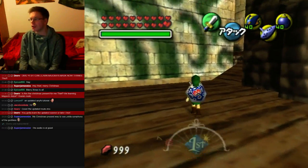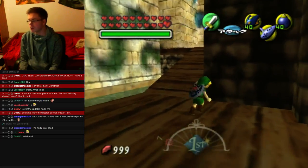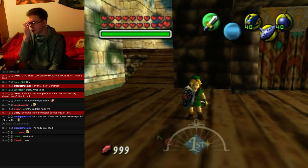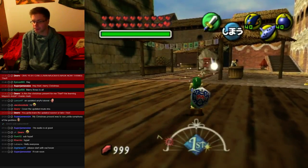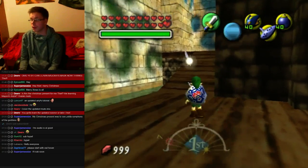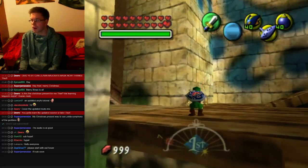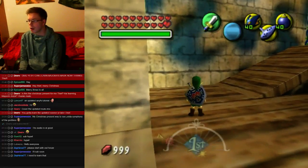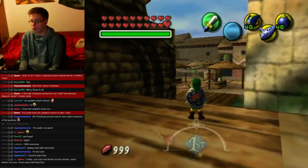The most important glitch you need to know is the Infinite Sword Glitch. If you're playing on the English version, you do not need to slash, but you definitely should if you're on the Japanese version. The reason is simply because your default damage value is zero, and to destroy a chu when hovering on a wall, you need a damage value of at least one.